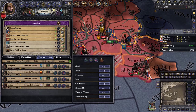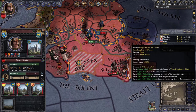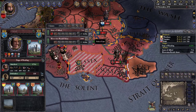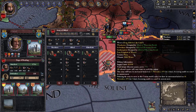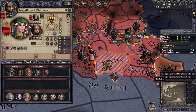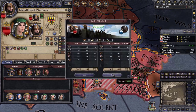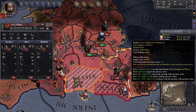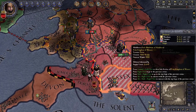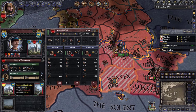I can ransom someone for 25 gold — let's do that. We're now at 55% war score. There's Ethelred just walking around by himself — let's grab him. My wife is pregnant, so hopefully we'll get an heir soon. We took another territory. There's another castle, the Barony of Buckingham.